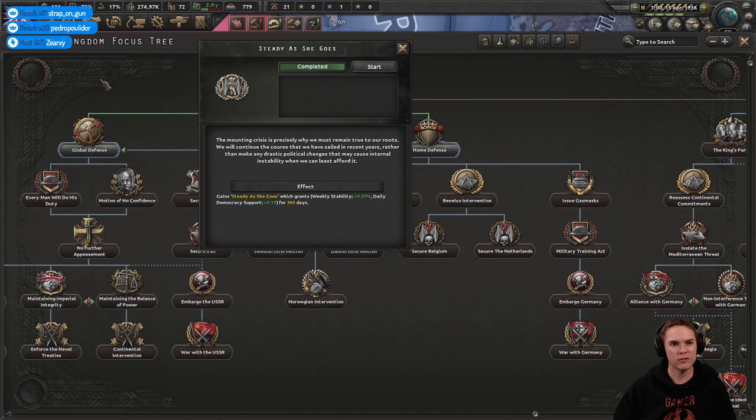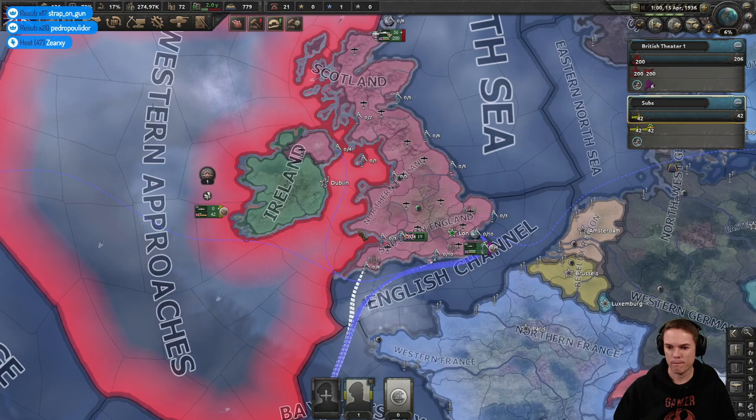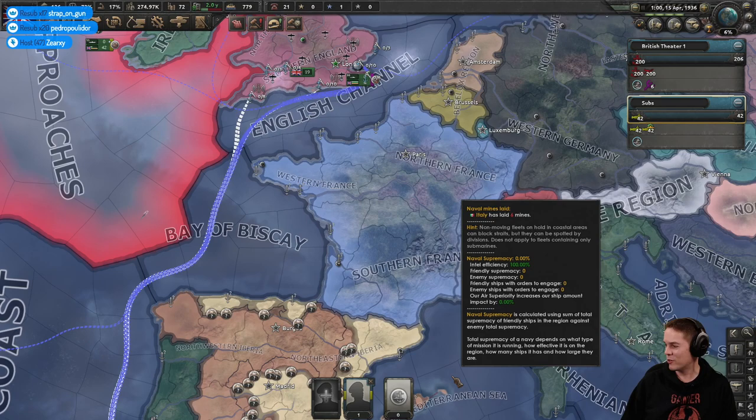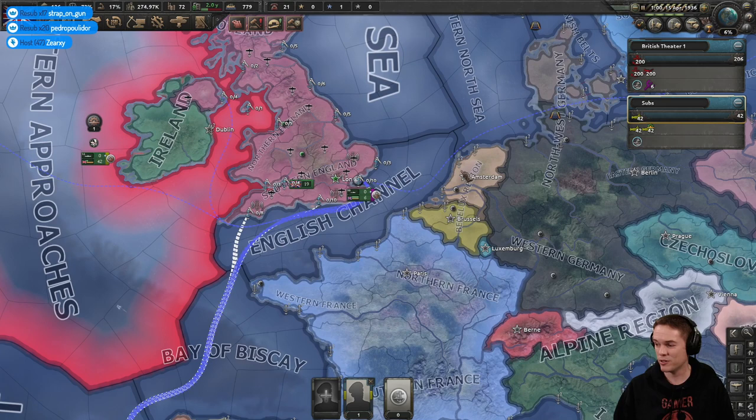Steady as she goes — I thought that was the one that gave political power, but no. I'll go with global defense again, which builds a few naval bases and coastal forts in our territories. I'm going through the Netherlands Twitch ingest server and I have not dropped a single frame — I think we've found the problem: some link between Twitch's UK server and maybe the French one in Paris.